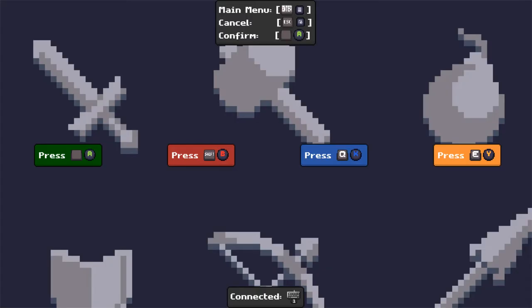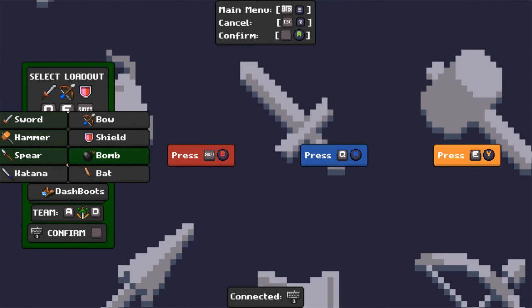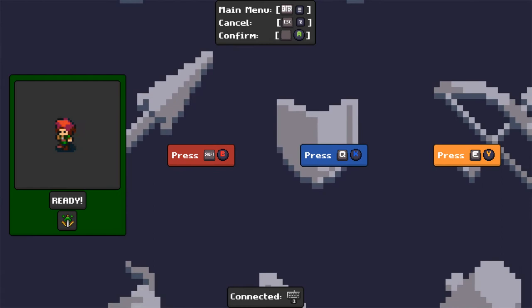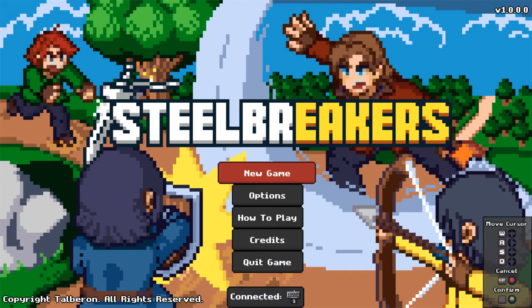Let's try to start again. This time was random. Let's try switching the shield to a bomb — switch to bomb. Keep the bow. We'll try the regular sword, not the katana sword.